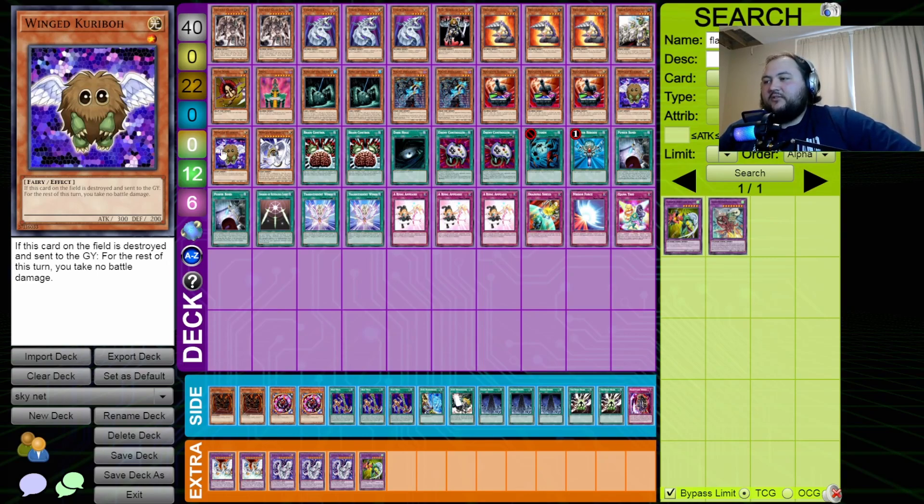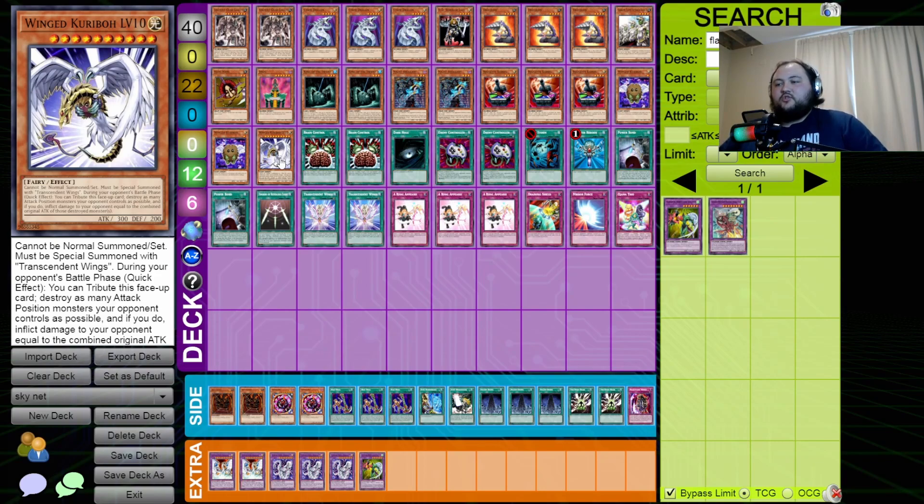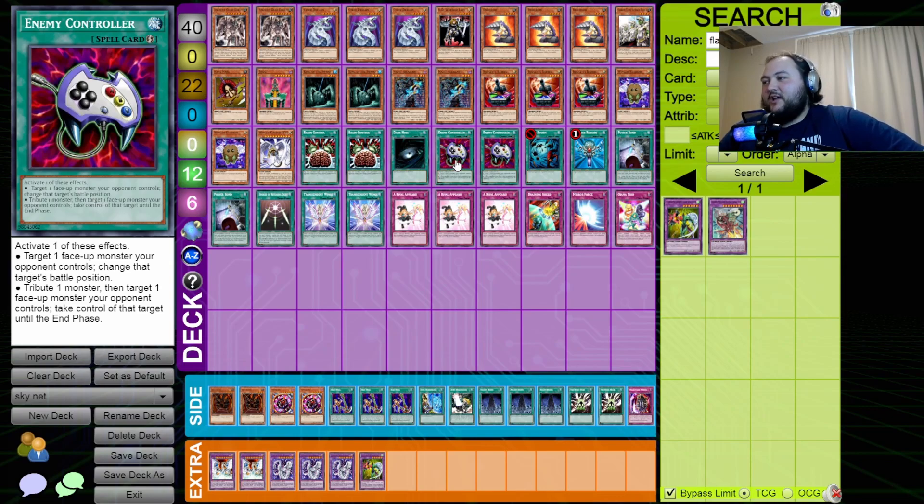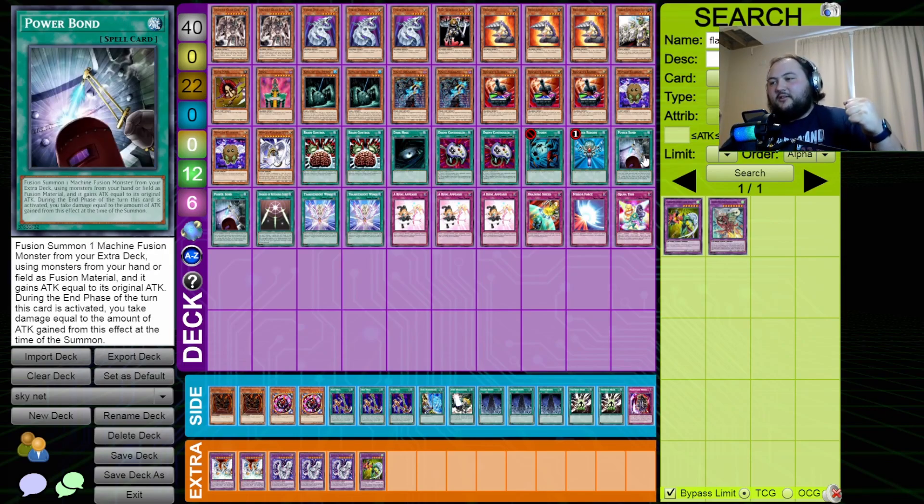Two copies of Wing Karibow for negating battle damage that turn. I'm running the Transcendent Wings package — I have the Wing Karibow Level 10 in here, and once it's on the field I can tribute up to Wing Karibow Level 10 and destroy all face-up attack position monsters, then he gets burned for all of their attack. Two copies of Brain Control, one Dark Hole, two Enemy Controller, Heavy Storm, Monster Reborn, and two Power Bond for fusion summoning.